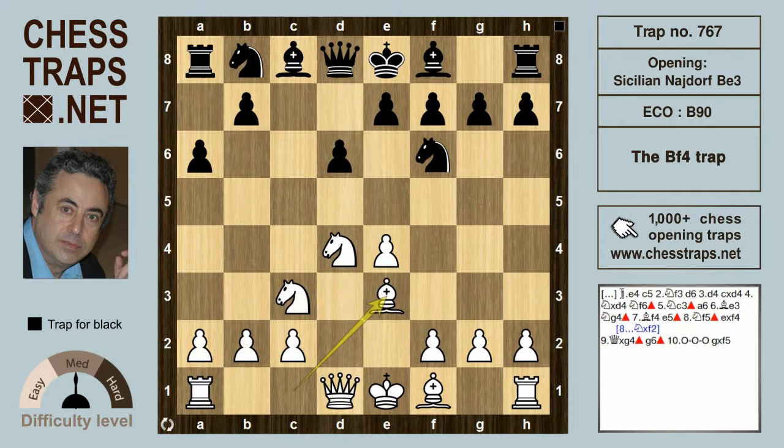White plays bishop e3, a move which has become the main line of this variation. In previous videos we examined the move knight g4 for black, where black wants to trade the knight with the bishop on e3. White can now try the fanciful though totally ineffective move bishop f4, since it invites the move e5 which forks the knight and the bishop.